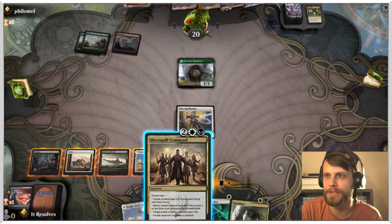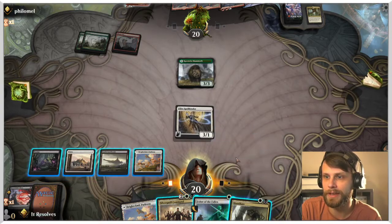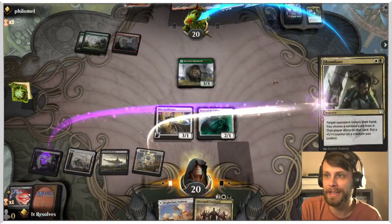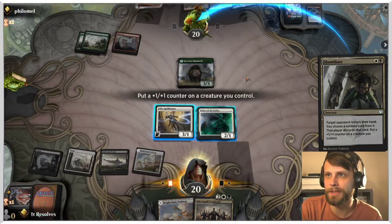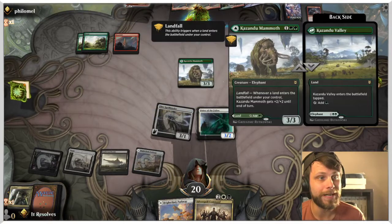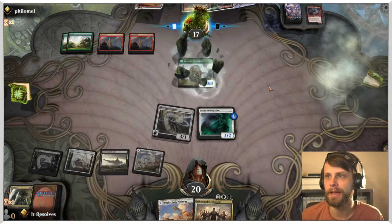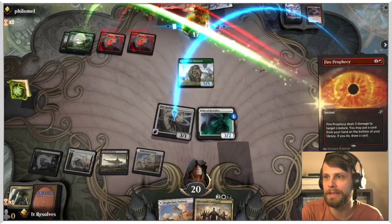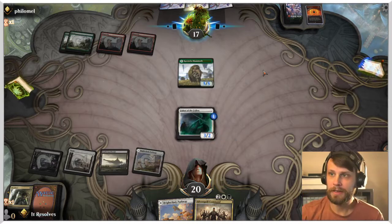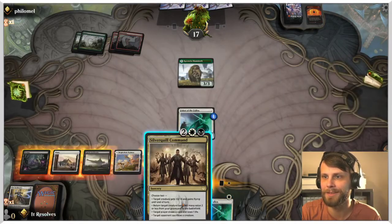The other option is just to take a hit — not a terrible option either, because we can make them sacrifice later and get that Terror of the Peaks out of the way. I kind of like that route. Let's get Terror of the Peaks out of here, put the counter here, and attack in. We'll take a hit but crucially they just don't have much to do. They can Fire Prophecy one of our two things which is fine. They hit the Elite Spellbinder — makes sense since that's the flyer.